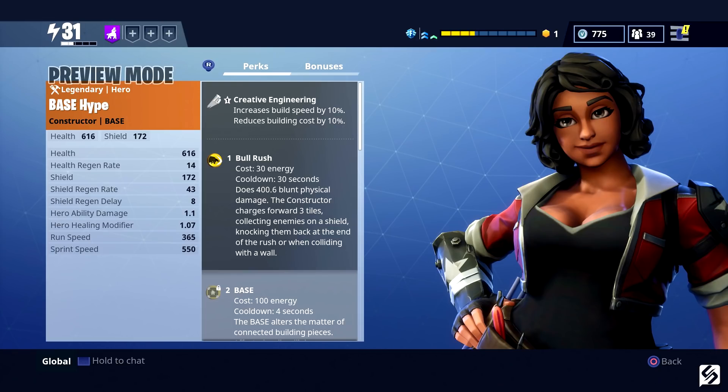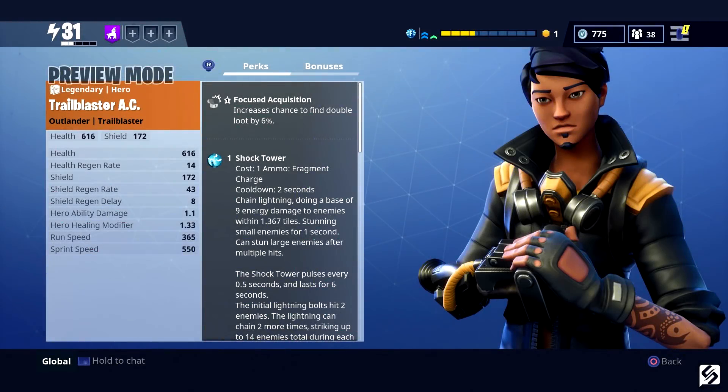Kinetic Overload — critical hits with a hardware melee trigger a Kinetic Overload, dealing additional damage and knockback to the target. Her next perk is Riot Shield — any enemies pushed will take critical hit damage and be knocked back further at the end of a Bull Rush. Her final perk is Lofty Architecture, which increases the health of buildings within Base by 15%. Her support perk is Shielded, which increases maximum shield by 10%.